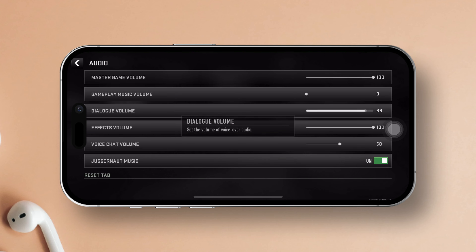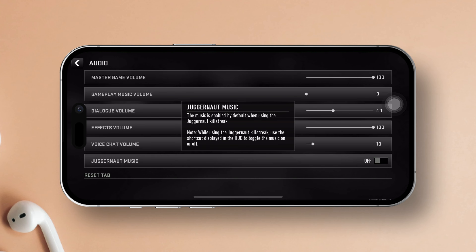Crank up the master volume all the way to 100. Next, bring down the gameplay music volume to a solid 0. After that, set the dialogue volume to 40. Now turn the effects volume all the way up to 100.